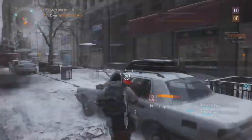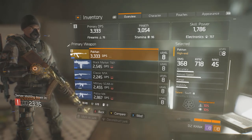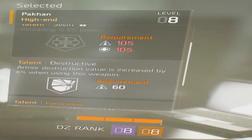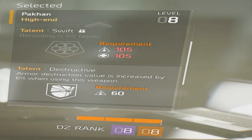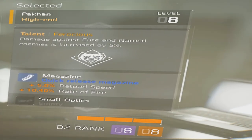As for the talents for this high-end light machine gun, it has Swift — reloading is 5% faster. It also has Destructive — armor destruction value is increased by 5% when using this weapon. This gun could just be a dream come true to you, or it could just be your worst nightmare and you wasted so much Dark Zone funds on it. It all depends on your playstyle. Personally, I don't like the talents as much as I do with the Liberator — I find the Liberator more suitable for my playstyle.